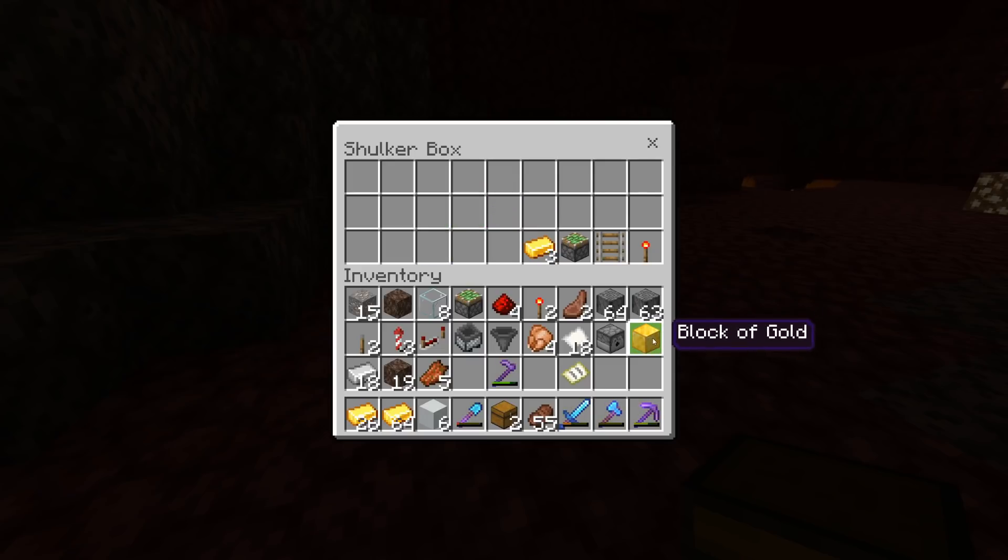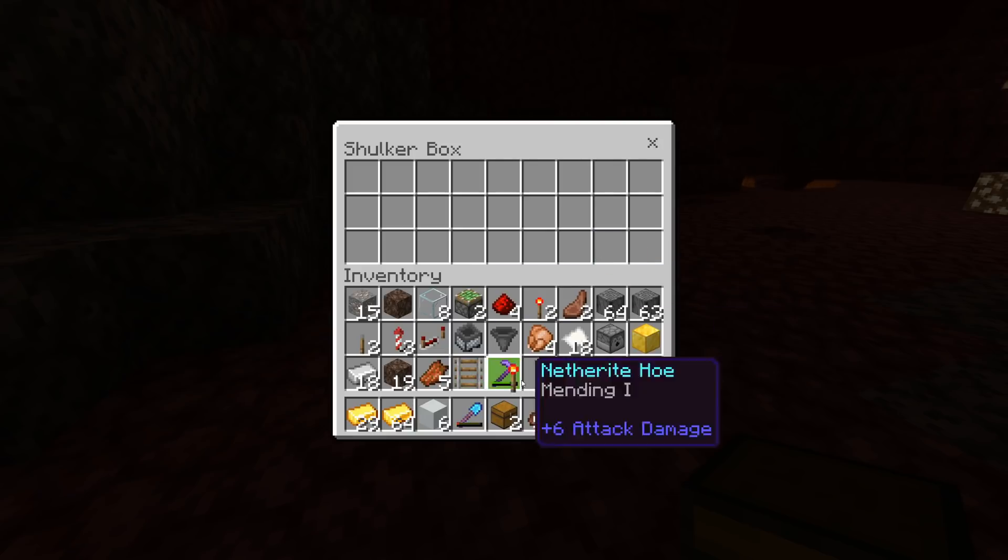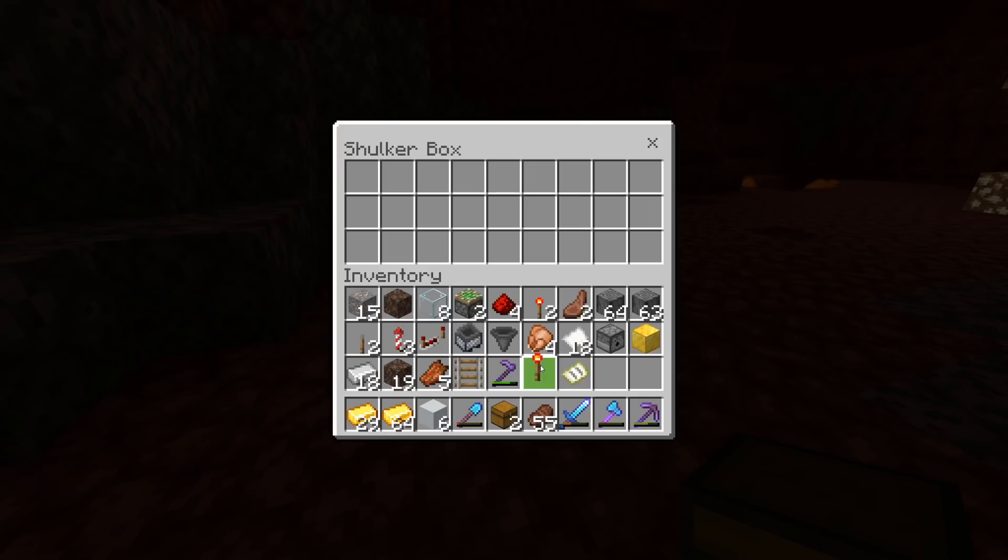You'll also need one redstone repeater, a hopper minecart, a normal hopper, one dispenser, and a block of gold — which can just be the ore you find in the nether, so it's a bit cheaper. In addition, you'll need some gold to get the farm started. You'll also need a piston of any kind just to get your minecart inside the farm, a rail — which you'll be able to get back — and a torch to power that piston.